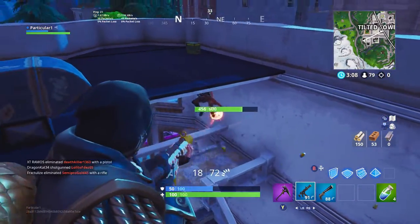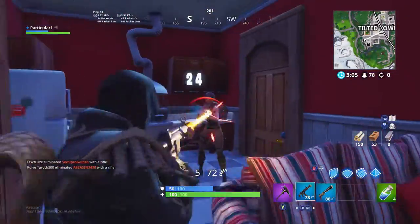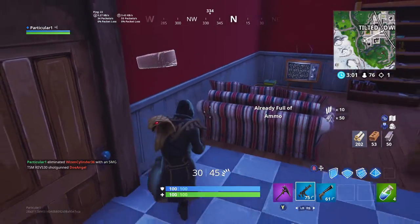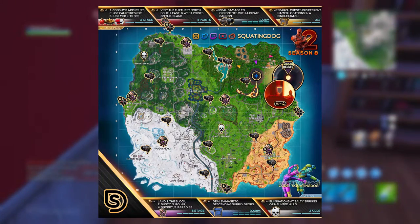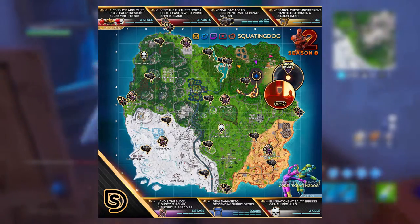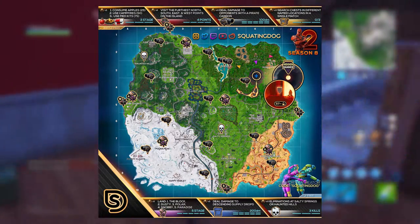The second battle pass challenge is to visit the furthest north, south, east, and west points of the island. You can see a cheat sheet map on screen right now created by Squatting Dog — all credit to him. You can see all the locations; it's basically the furthest point on each side of the island, just go there.